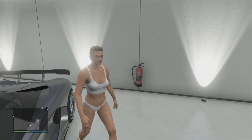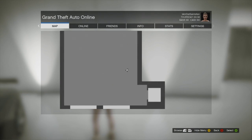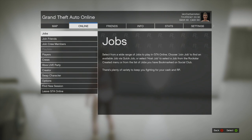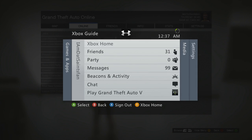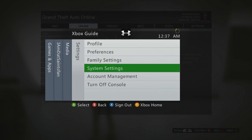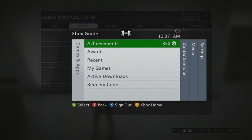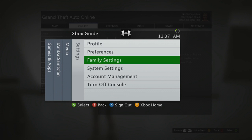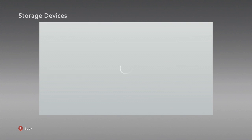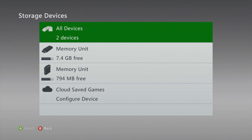Once you've made a second character, or if you've already had one, switch from your main character — the one you want the hats and shirt on — to that secondary character. This probably doesn't matter, but just in case: on my first character my spawn location was set to last location, and on my secondary character it was set to my garage. Also on the first try I had the USA hat on my first character, which I'll get into more in a second.